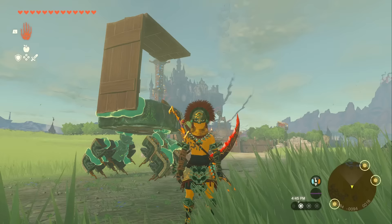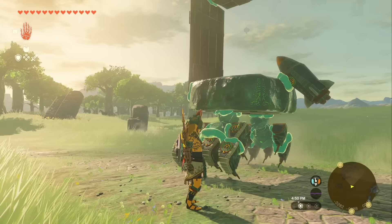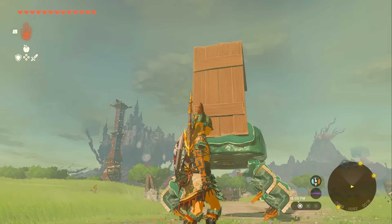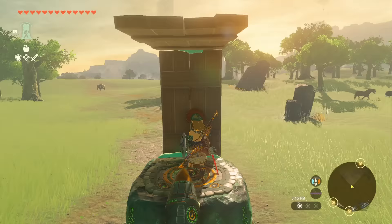This next build I call the Lynel Killer 9000 — it's probably one of my favorites and it's really simple to build. You're going to need 14 beam emitters, two construction heads, a floating stone, a rocket, and something to build a roof — two pieces of wood or stone, whatever you want. The roof is there so that when you're fighting a Lynel, they can't hit you with arrows from above. When you spawn it, use Ascend to get inside it, then hit it with your weapon to activate it.